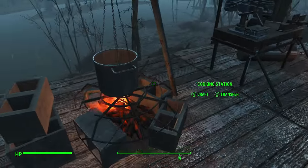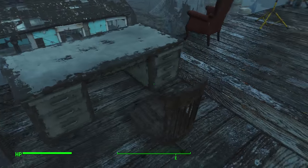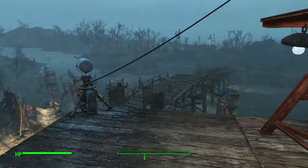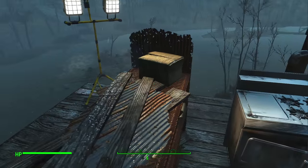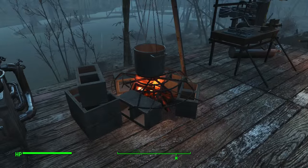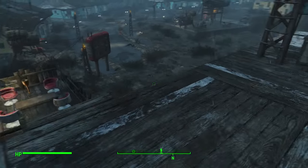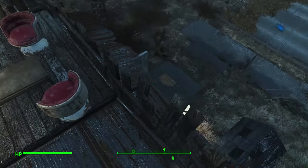Here's my little platform area. I got my radio recruitment beacon here, my desk and chair, some lights, a spotlight, a generator, a chemistry station, a scavenge station, cooking stove, cooking station, weapons workbench, armory workbench, and another weapons workbench. That's pretty neat.